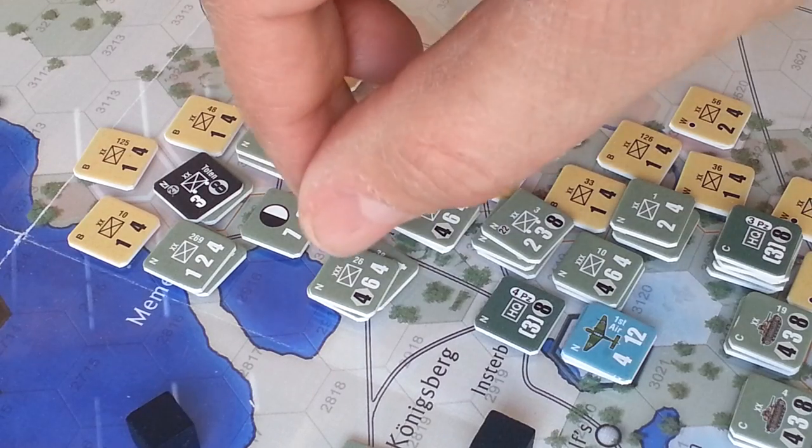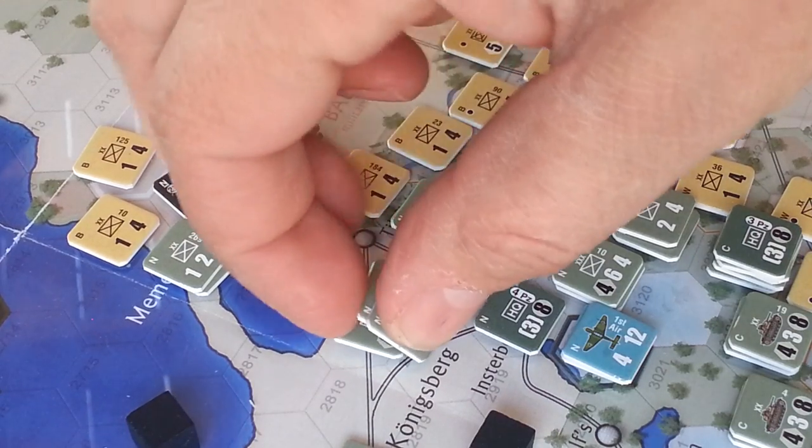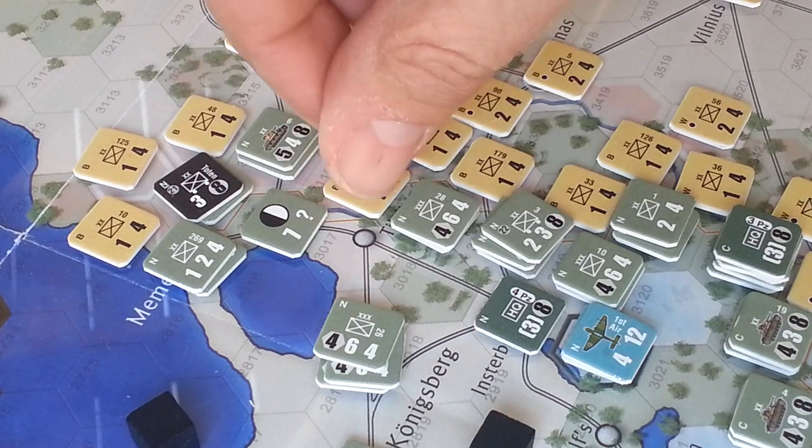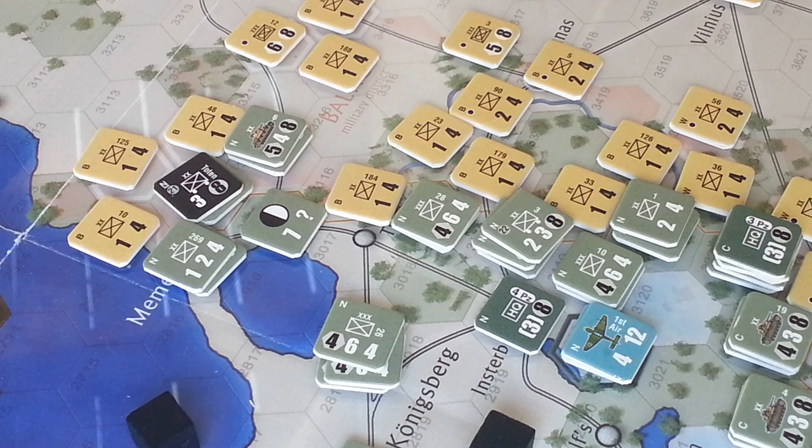The next attack has 12 factors attacking across a river. A minor river would normally drop us back one column, but I believe because it is the first turn, somewhere in the special rules for the scenario, it says we ignore minor rivers and make major rivers into minor rivers. Let me pause the camera while I look for that.